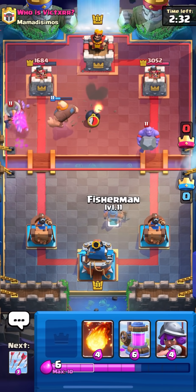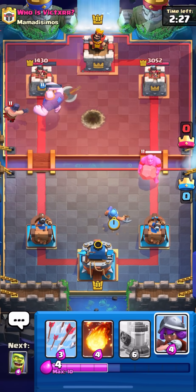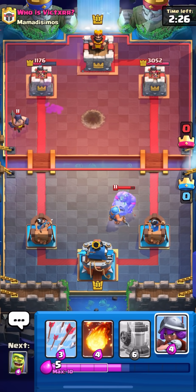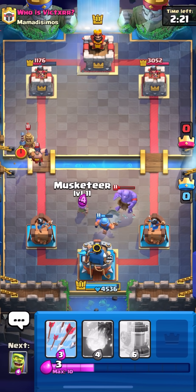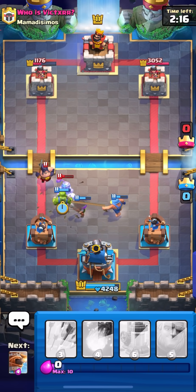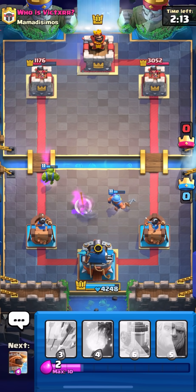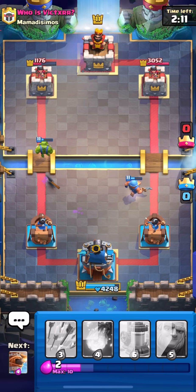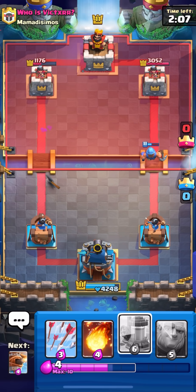This is really good for me because I think I can activate King Tower off his Bowler if I play the Fisherman correctly. It's going to activate my King - nice! He's going to go Prince. This is actually super good - I have enough to play my Goblin Cage so there's no way he gets any damage.